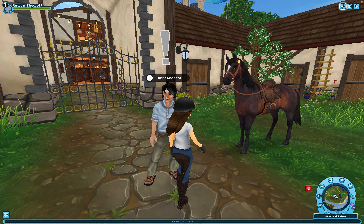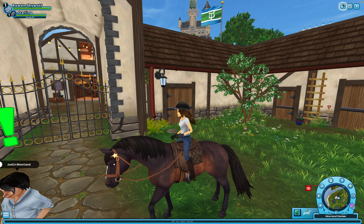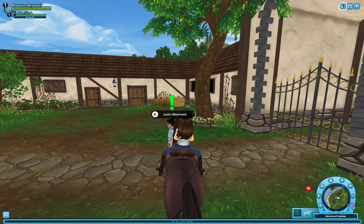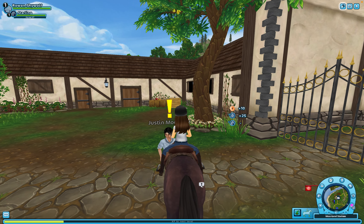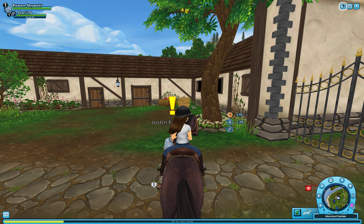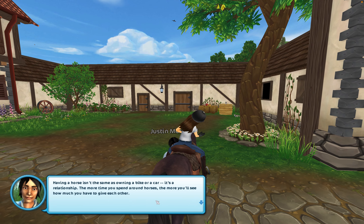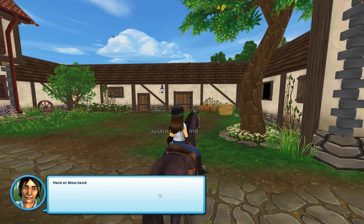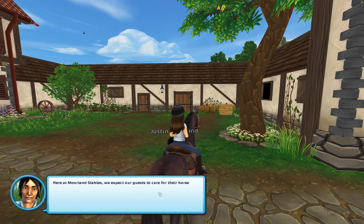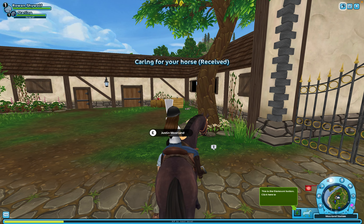I'm skipping the riding lessons. The NPC warns me that having a horse isn't the same as owning a bike or car — it's a relationship. The more time you spend around horses, the more you see how much you have to give to each other. Here at Moorland Stables they expect guests to take care of their horses.